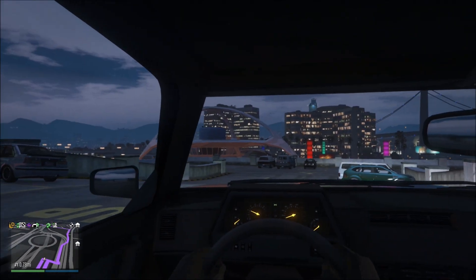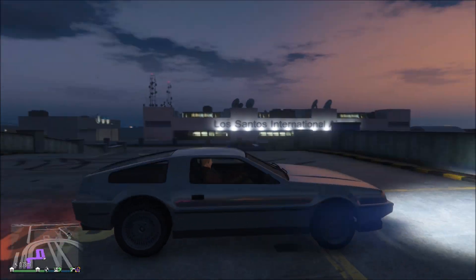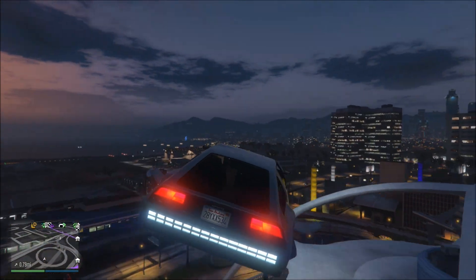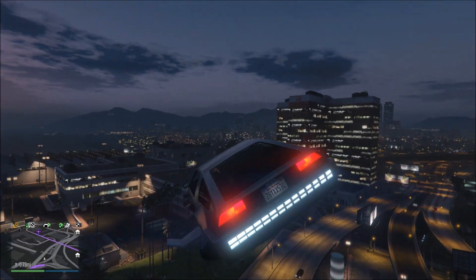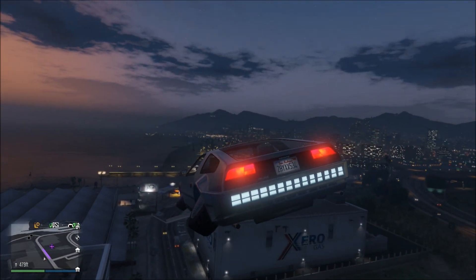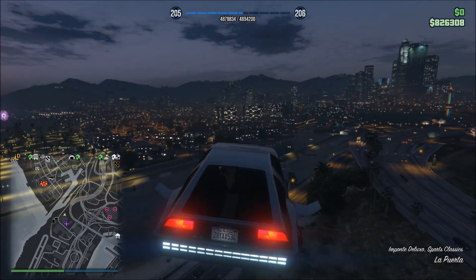We're going to head over to LS Customs right now. It looks like this thing has HIDs from the factory — it's got that nice 6000K-ish bluish tinge to the lights, which I actually like better than the 8K or 9K you get when you fit it with xenons. Let's fly over to the main LS Customs.